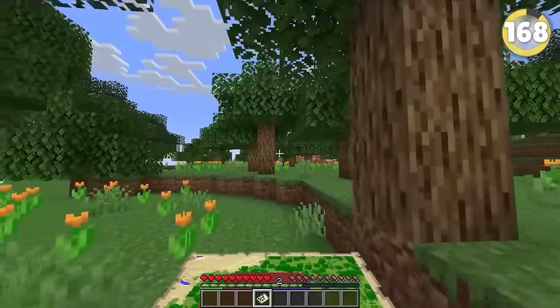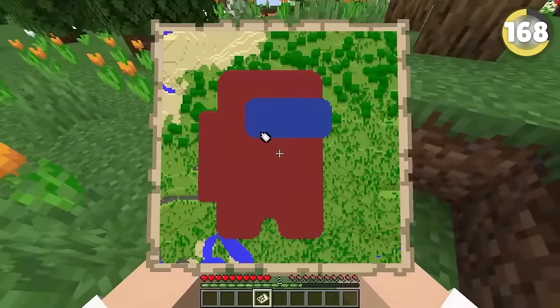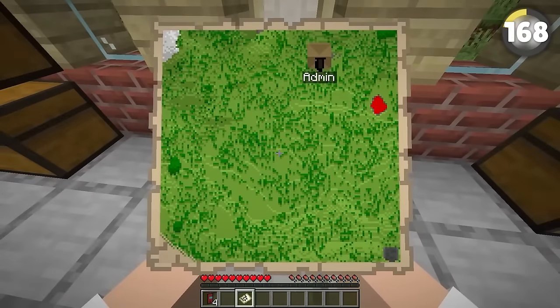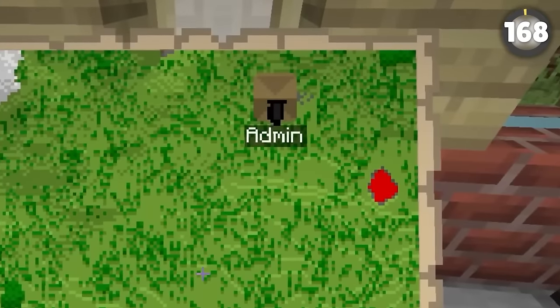If you're like me, you probably still manage to get lost even with a map. But if you name a banner and place it down at your base, you can right-click it with the map and a marker will pop up showing you exactly where home is.